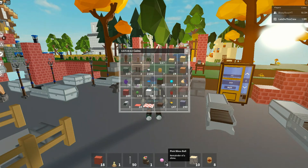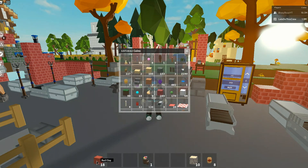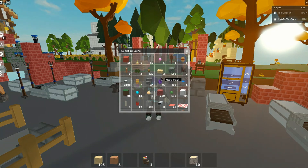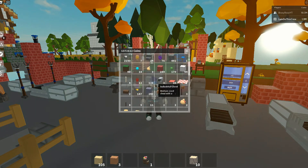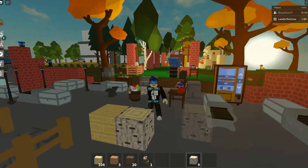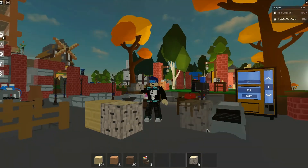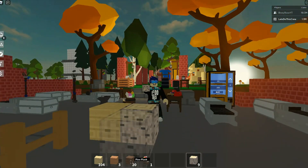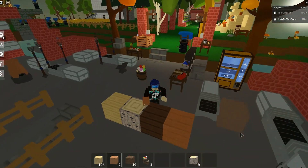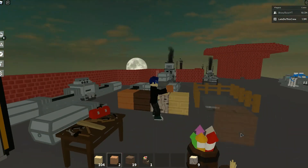They have updated some of the blocks in this game. Let's have a quick look at the wood - the birch looks a bit different now. Let's place these down and see. Yeah, the birch is definitely a different looking block now for sure. The other ones don't look too different at all, but they've definitely improved the birch.